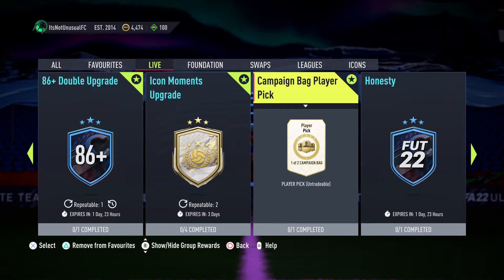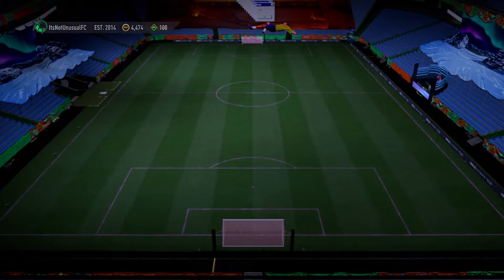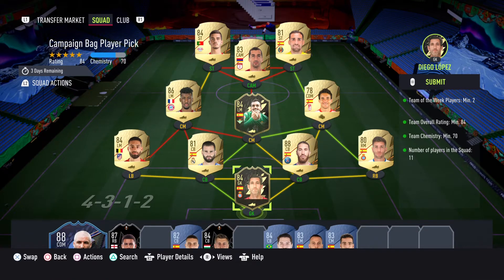I just went to bed — after I finished training I was like, I need to just chill, and that's exactly what I did. So without talking your ear off, we've got this 84-rated campaign bag player pick. Can we get Ivan Cordoba? That's what we're looking for — Ivan Cordoba would solve a lot of problems in my team.